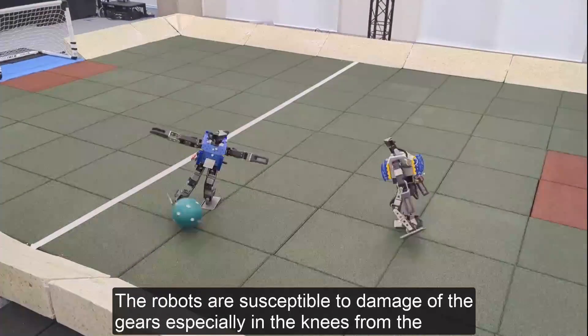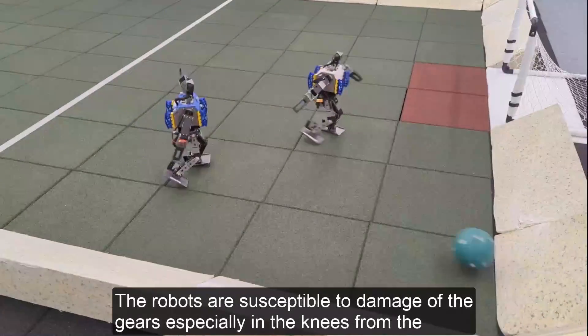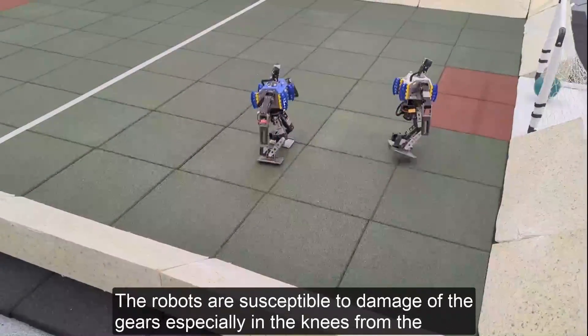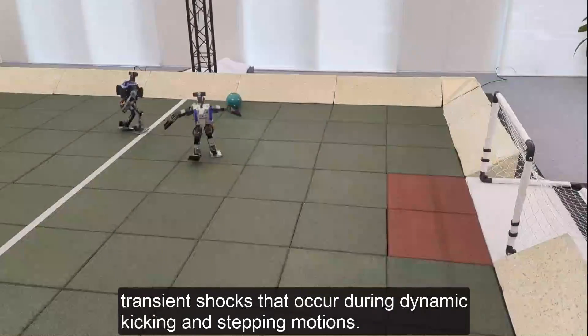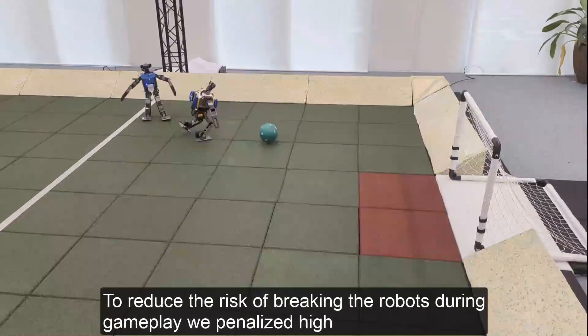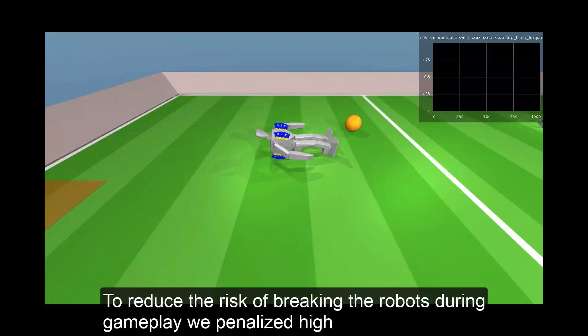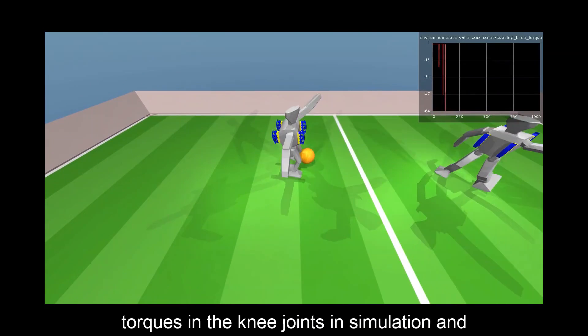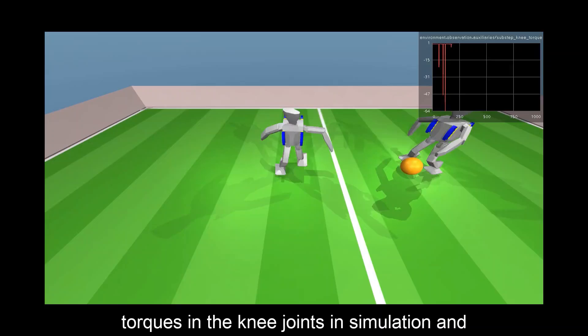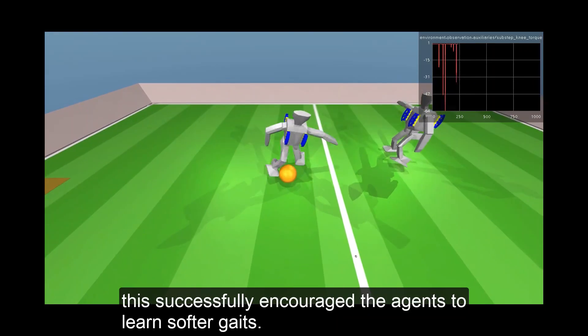The robots are susceptible to damage of the gears, especially in the knees, from the transient shocks that occur during dynamic kicking and stepping motions. To reduce the risk of breaking the robots during gameplay, we penalised high torques in the knee joints in simulation, and this successfully encouraged the agents to learn softer gaits.